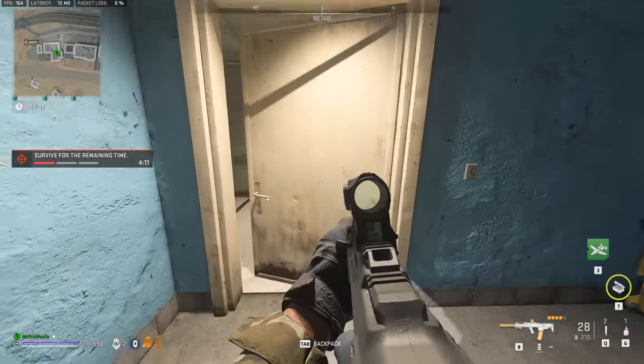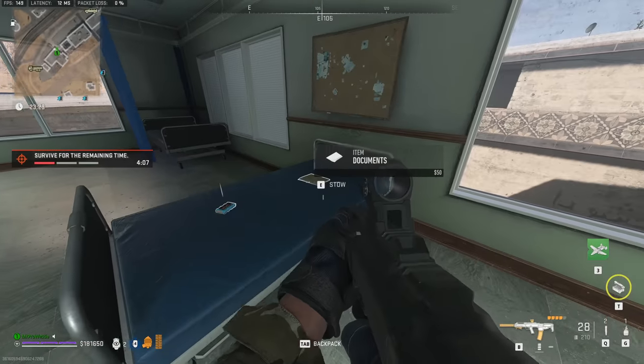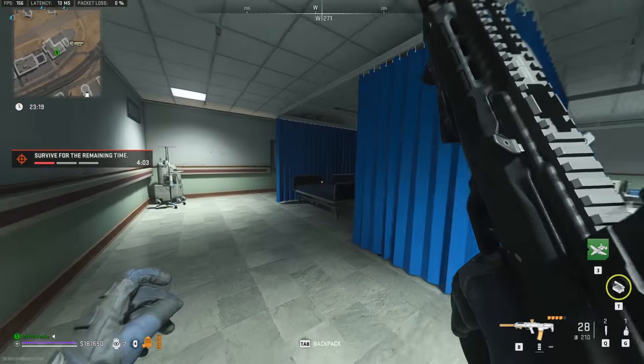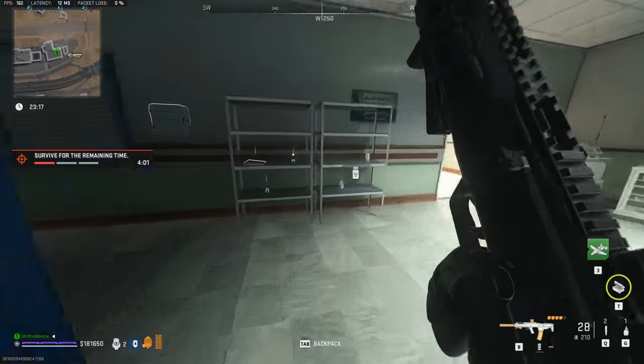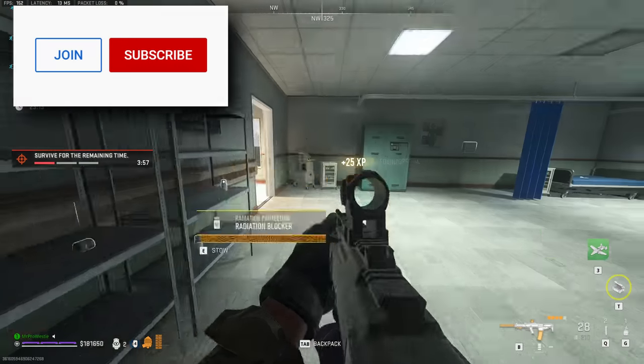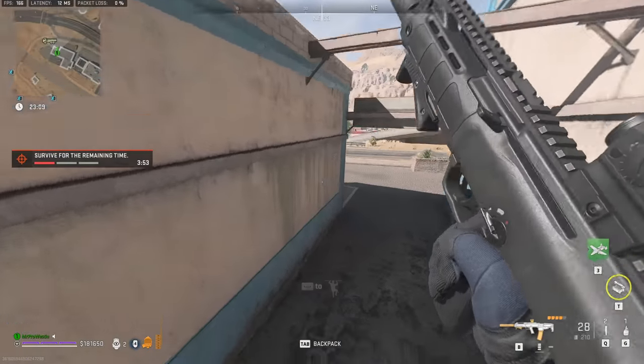It sounds simple enough, but it isn't. Right now the only intel we've really got about these new items is they spawn in hospital buildings around Almasra. The issue is they're so rare and almost everyone is trying to find them, so extracting even one of these things is currently extremely difficult. Our solo adventure today begins in the far north of Almasra searching for these new rare items.